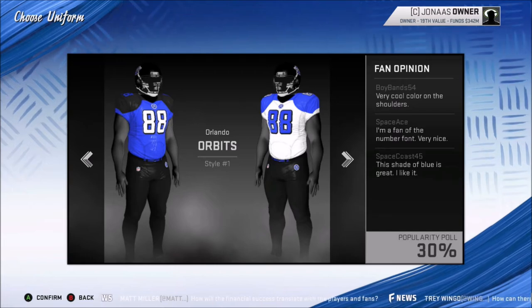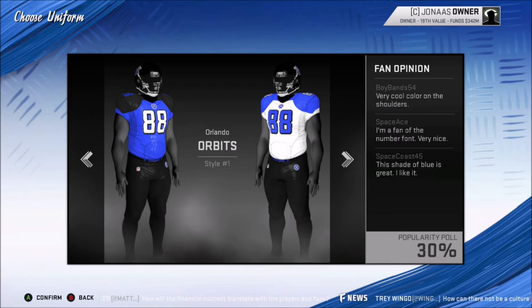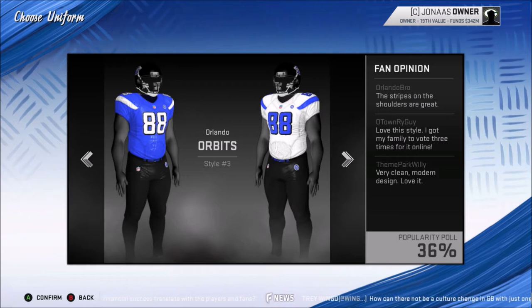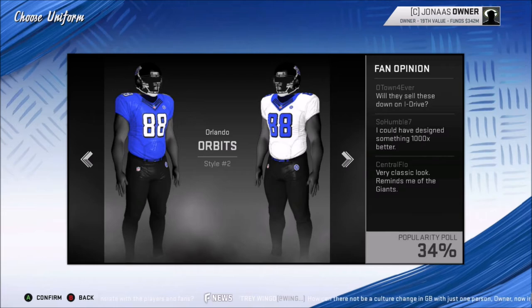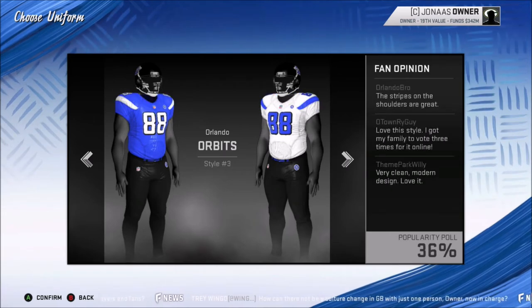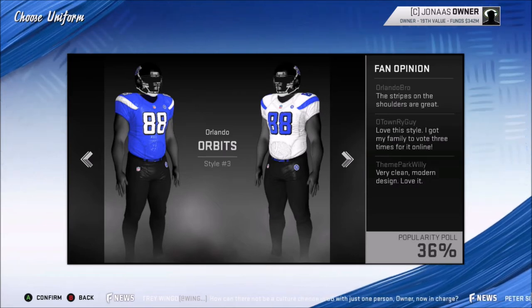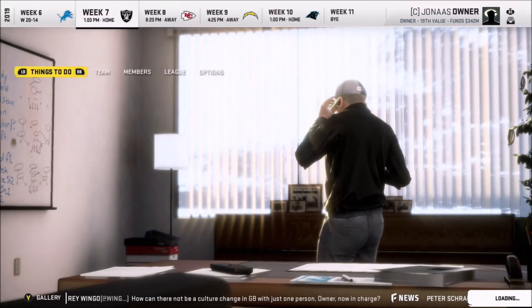It gives you three choices — this one has black pants and blue. It shows you home and away. Style two and three look hardly any different on these. It gives you a fan opinion and popularity to see which one fans prefer. For this city it's 30%, 34%, 36% — I'll go with the most popular. It has little fan comments like 'Orlando bro, the stripes on the shoulders are great.' I don't think this really matters much.